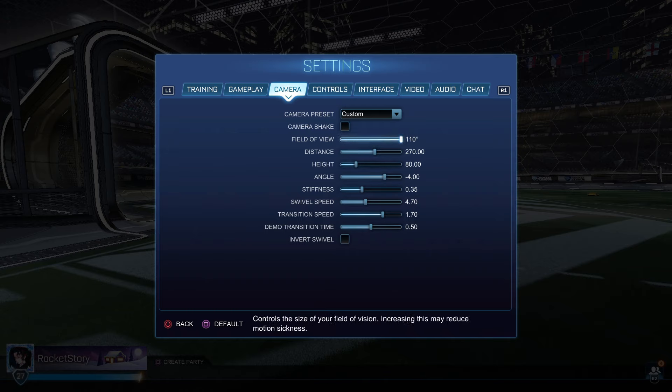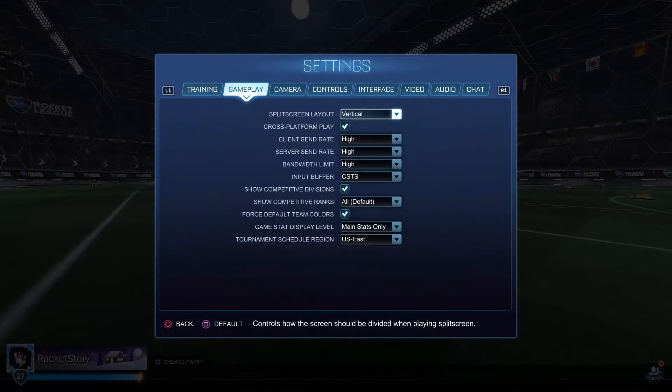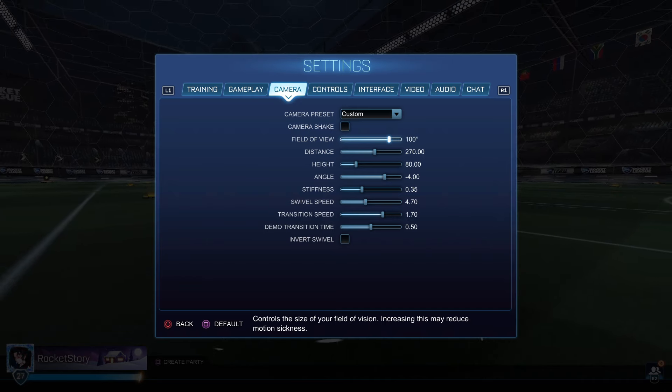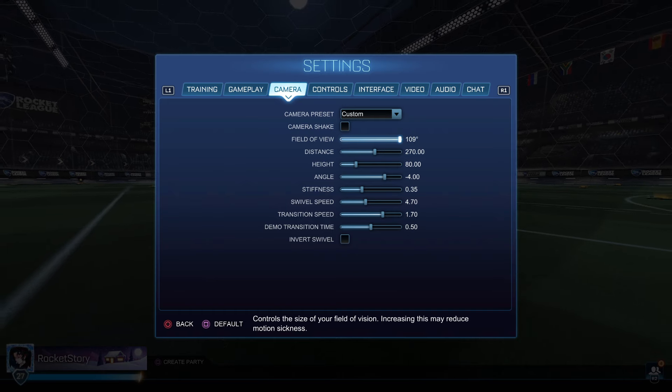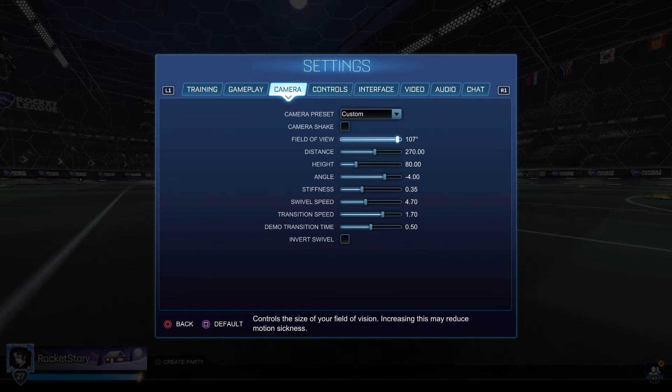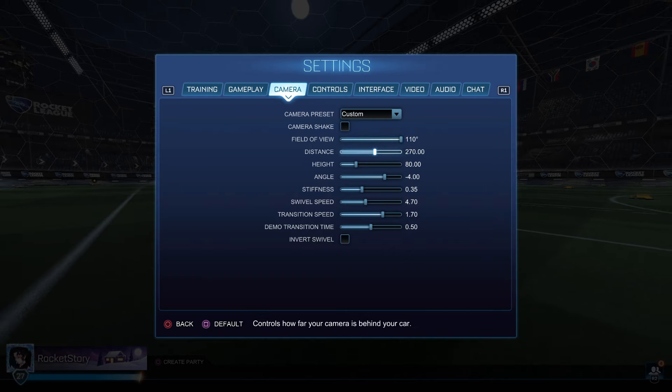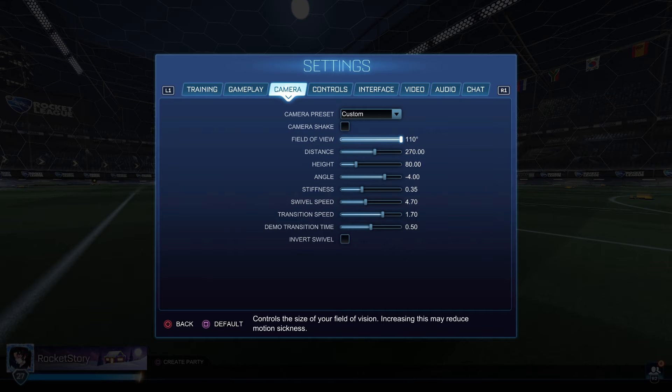I'm going to go through all these settings and explain what they do. If you look at my screen and I turn down the field of view, it basically turns the camera closer to the car. At the bottom of the camera settings it says 'controls the size of your field of vision — increasing this may reduce motion sickness.' All the pros have this at 110. The lowest I'd say is 107, so stick between 107 and 110 — I'd just say 109 or 110.